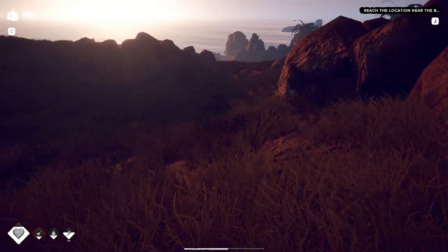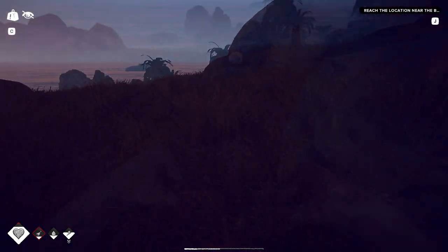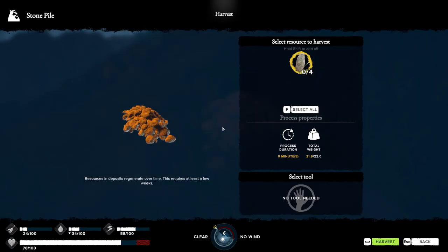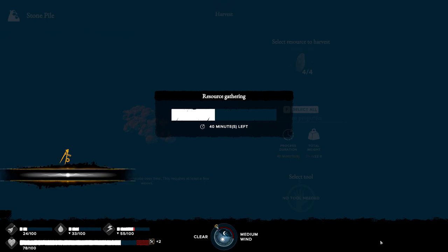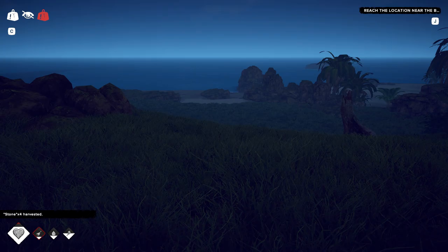I'm hungry. What the hell is this — it's like a bird? It's getting hard to see. Stone pile — you've got to be freaking kidding me. Resources — deposit generated over time, this requires at least a few weeks. Gathering resources. All right, we got some rocks and it's freaking dark and I can't move.